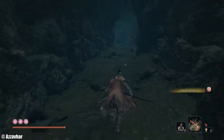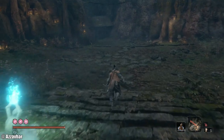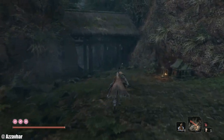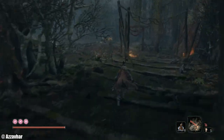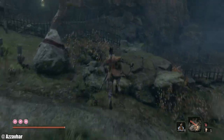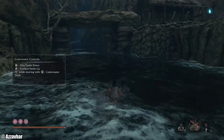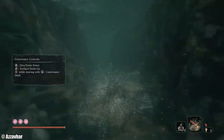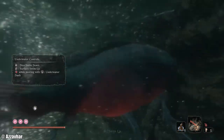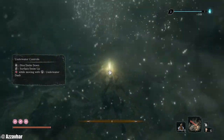In the previous episode we also gained the ability to swim and breathe underwater, so we're going to take full advantage of that. Essentially, at any point in the game if there has been some water, it's usually a good idea to go back there and explore underwater. In most cases there's items and stuff, so that's what we're going to do.